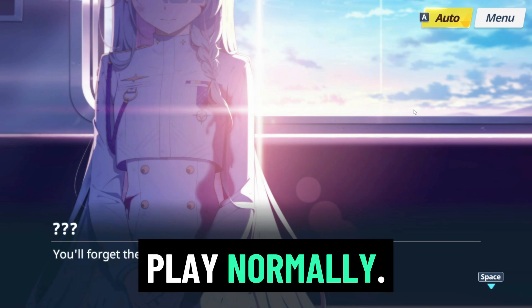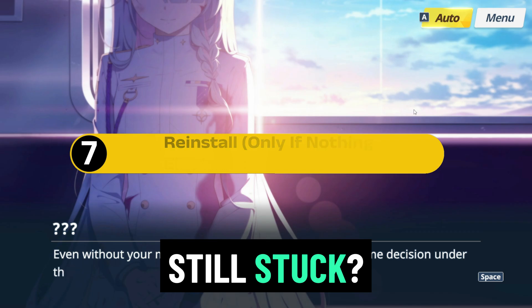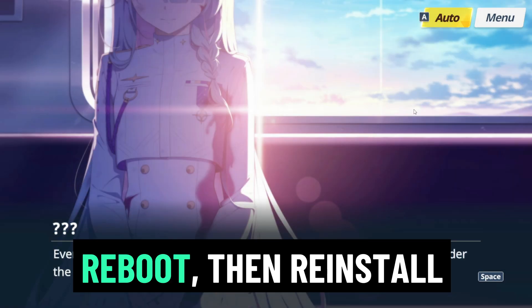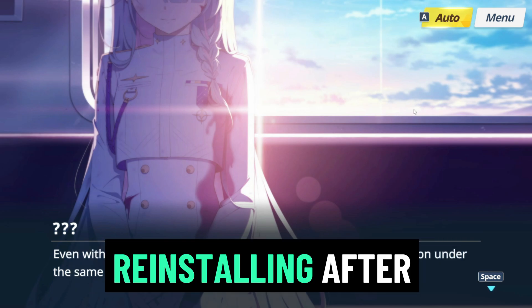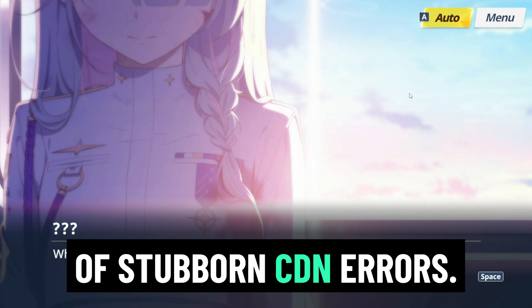Once the data is downloaded, you can often disconnect the VPN and play normally. Section seven: reinstall — only if nothing else works. Still stuck? Uninstall Blue Archive from Steam and delete any leftover Blue Archive folder, reboot, then reinstall Blue Archive from Steam. Reinstalling after clearing local cache and resetting DNS usually fixes 99% of stubborn CDN errors.